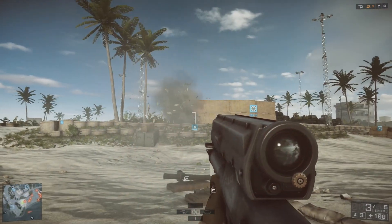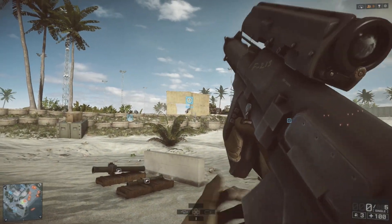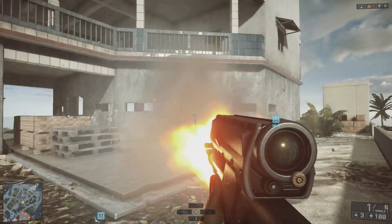Now because this weapon is firing an explosive round, you can use it like a noob tube and take out walls. Obviously light cover is going to be much less of an issue, but as you can see, this concrete wall just takes a few more shots.